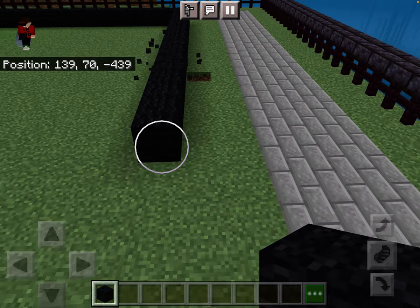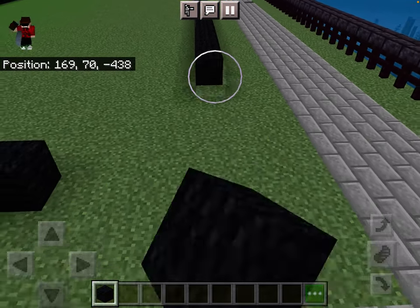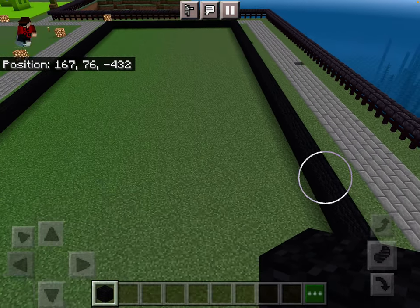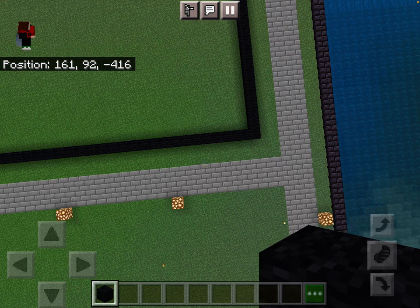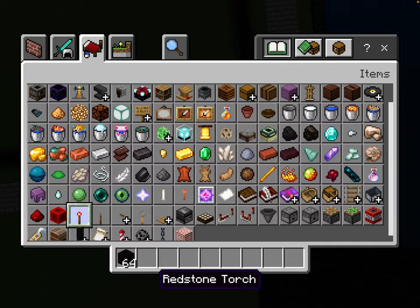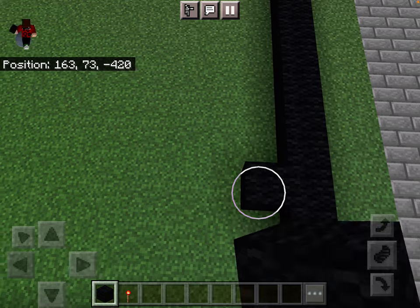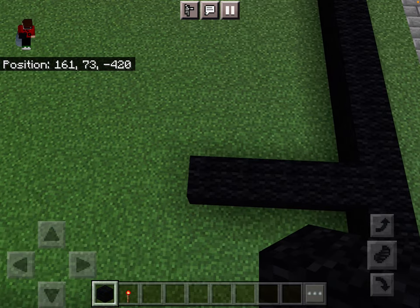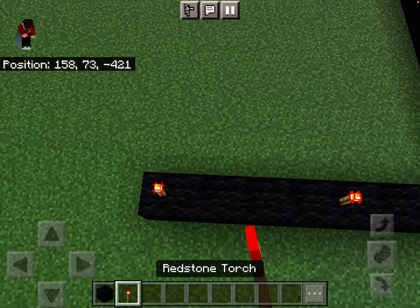So once we connect this up we can start. You're going to leave three blocks, and we're going to have three, and one with a torch, another three, and then the one with a torch.